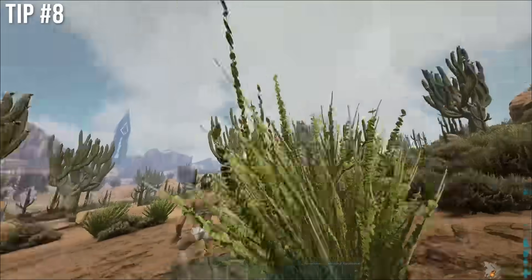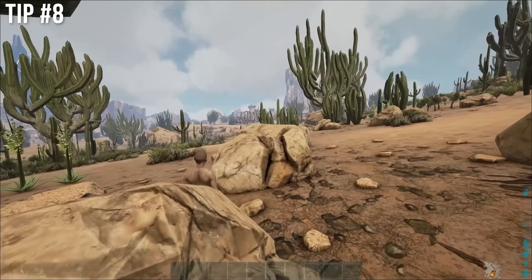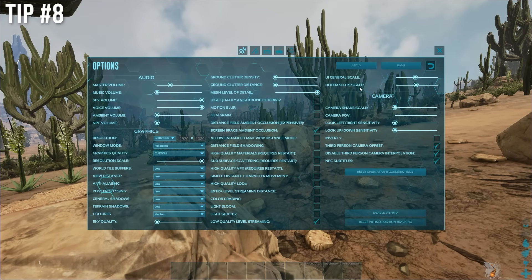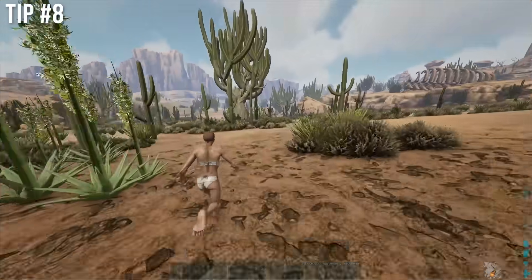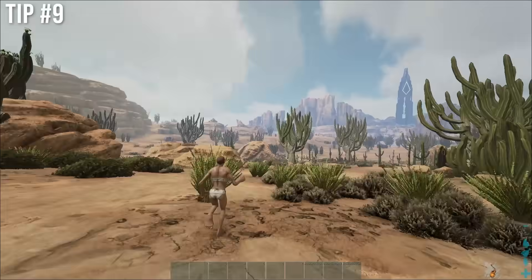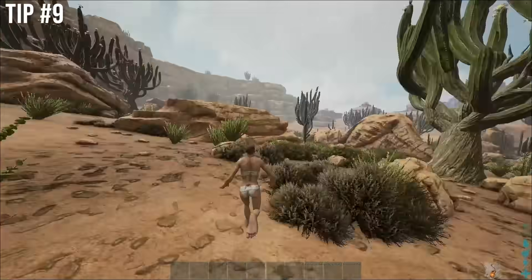Make sure to disable your interpolation so that your camera stops shaking all over. Go into your settings and checkbox that in. Now look at the difference — I can run without my screen shaking like crazy. If you invite any tribe mates into your tribe and they have that setting on, you might as well kick them already and save yourself some time.